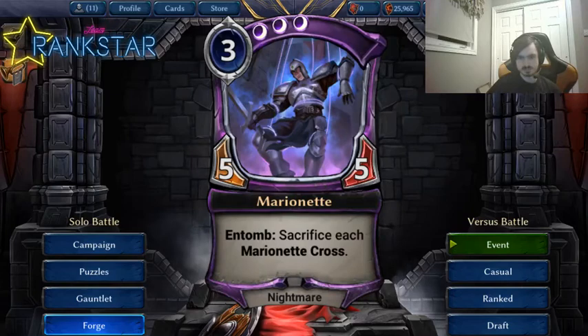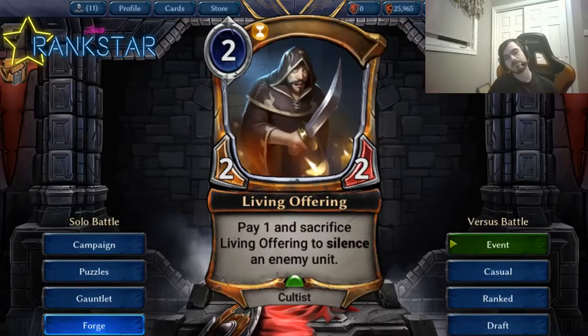We also have Living Offering — a 2-mana 2/2. Pay one and sacrifice it to silence an enemy unit. I think this card's not good in constructed. What it is, however, is an easy tribute effect, and that's relevant. Tribute on this card could come up if tribute becomes actually good. In draft it's great — okay body plus a useful effect. In constructed, there are probably better silence effects, like Archive Curator, which doesn't kill itself to do it. This card is okay but probably not good enough for the current state of Eternal, though it could be playable after a rotation.